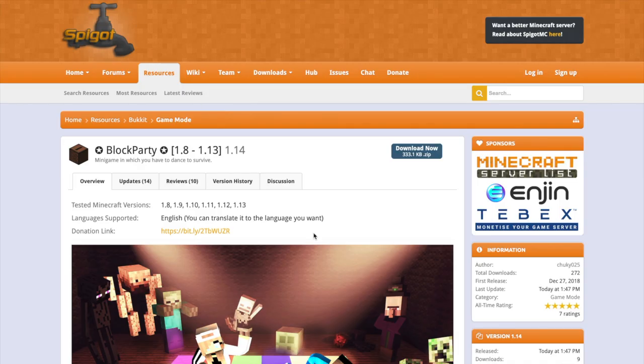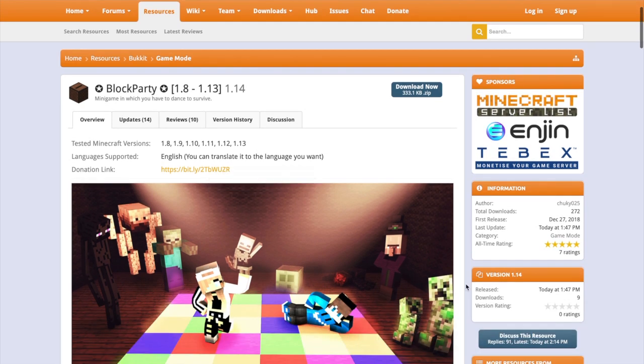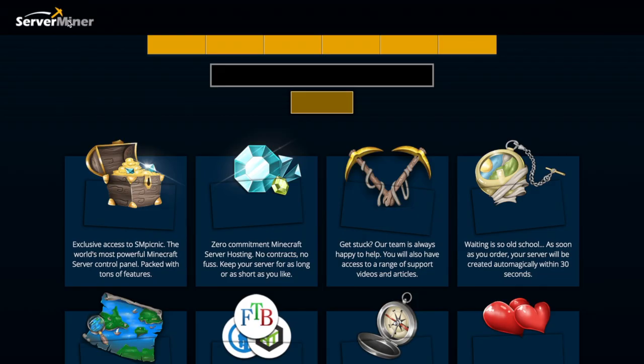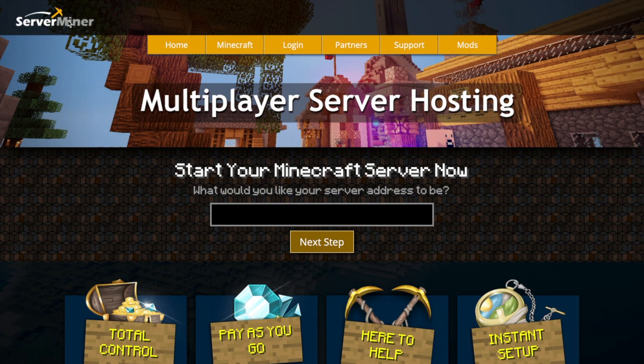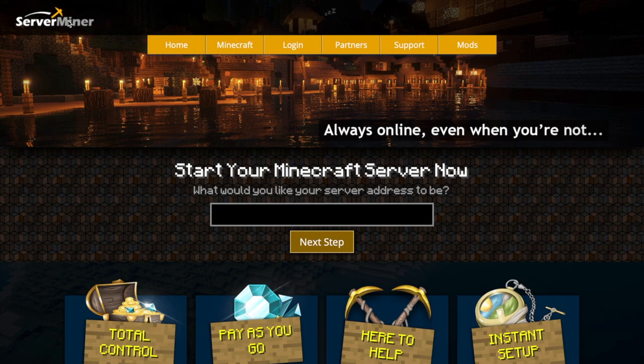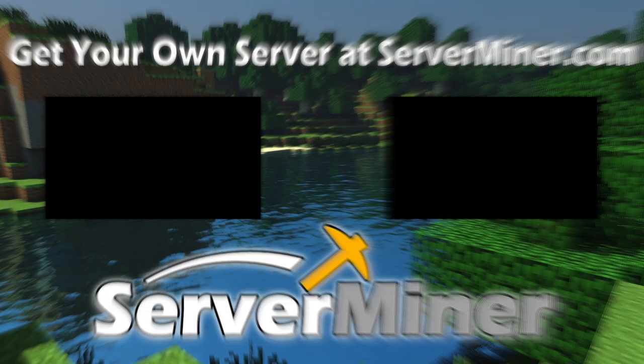Let's look at the Spigot page. It's made by Chucky025 and it's updated to 1.13, the latest version of Minecraft. There was a new version released today at 1.47, so go ahead and download that — it worked for me, hopefully it works for you. There will be a link in the description. If you want a server to host it on, check out serverminer.com for the best and cheapest hosting around. Check out my playlist in the description as well for even more tutorials and plugins. Subscribe, like, comment, and I'll see you next week. Thank you.